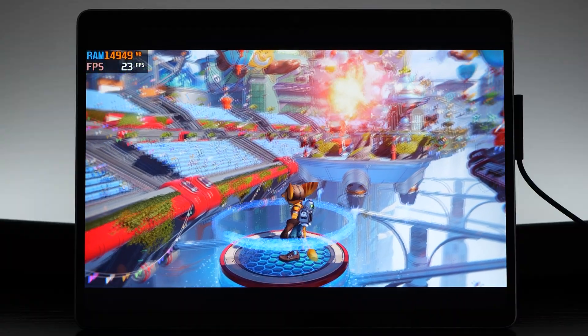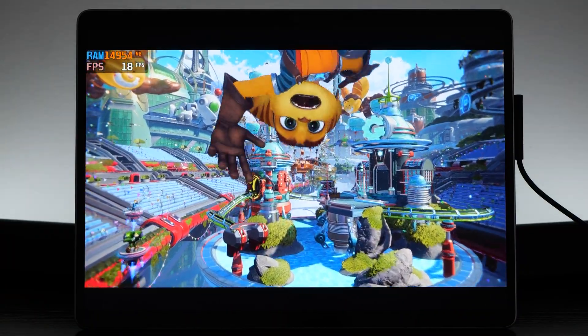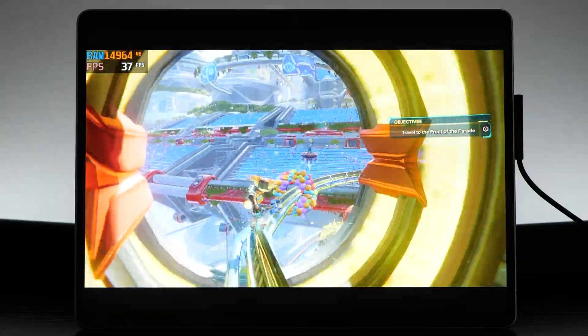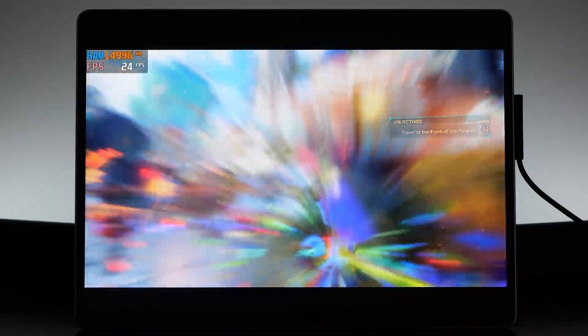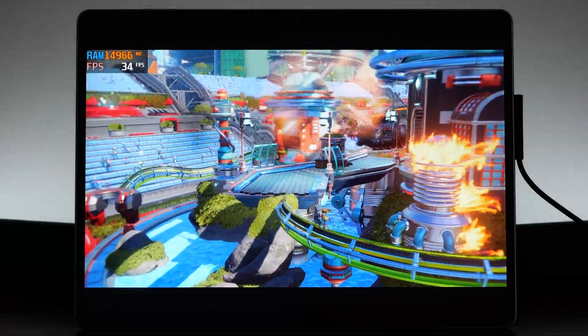So today's test is just an AVX test. What that means is recently there's been a Windows update where you can enable games that require AVX instructions to launch on the Surface Pro. I've already made a test video with The Last of Us Part 1 and 2, which wouldn't launch for me until this update due to needing AVX instructions. And Ratchet and Clank is also another one of those games.